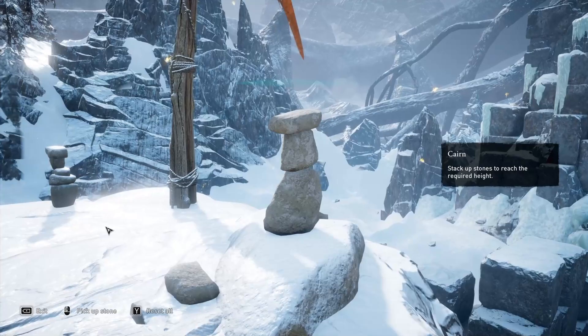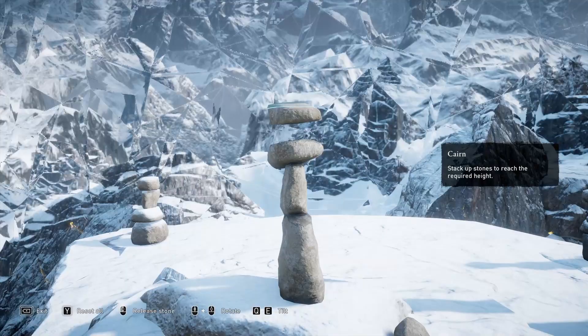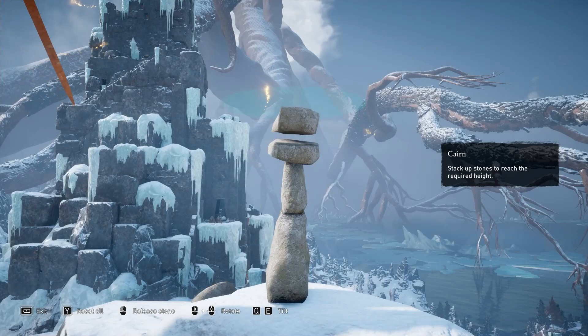We're going to use this stone right over here because this one's kind of slanted — you can see it's thin on one side and thicker on the other. We're going to use this to offset things, because you can see that our structure is kind of skew. So we're going to use this thick side to fill in the space there and put it down like this.